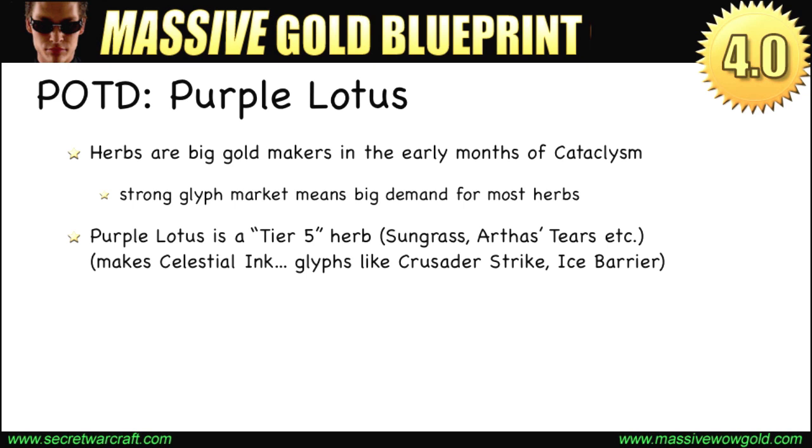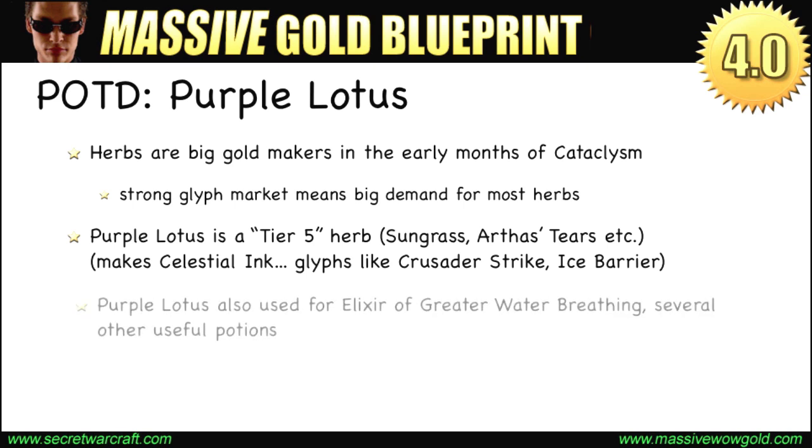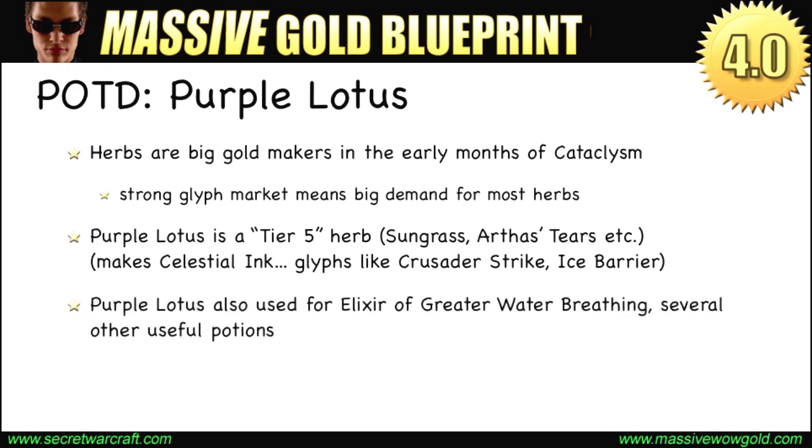It's much better if you can buy the lower level herbs and create your own inks. That means the tier 4, 5, 6, and 7 herbs — tier 7 being all the Outlands herbs, tier 5 being this group with Purple Lotus, Sungrass, Arthas' Tears, and so on. It's much cheaper to make those specific inks that way and then craft the glyphs you need that use each tier of ink. The tier 5 herbs make Celestial Ink, which gives you glyphs like Crusader Strike and Ice Barrier. Purple Lotus is also useful for potions that sell pretty well, such as Elixir of Greater Water Breathing and a few others.